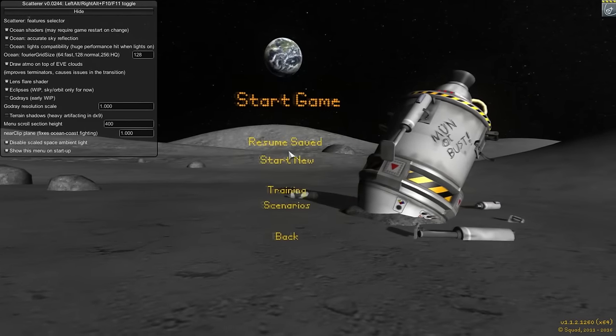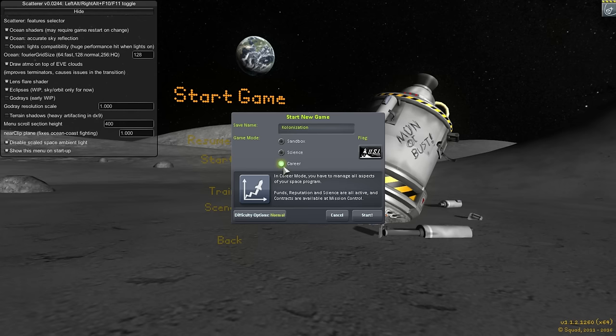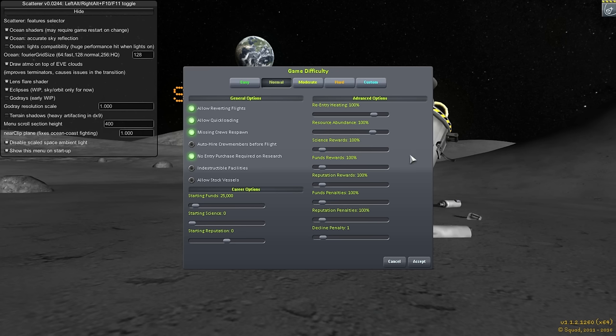I'm going to be starting a fresh career save. We're going to call it 'Colonization in USI, career, normal.' Normal difficulty because we want a head start and we do want to get on with the business of colonizing as soon as possible. I'm so used to doing stuff in hard mode anyway, so let's just keep it like this and go with normal mode.